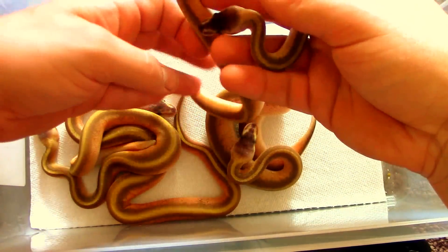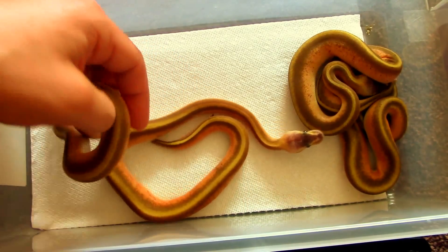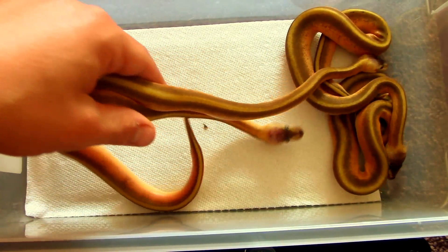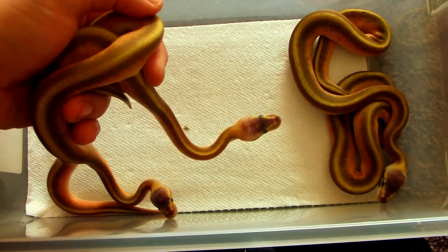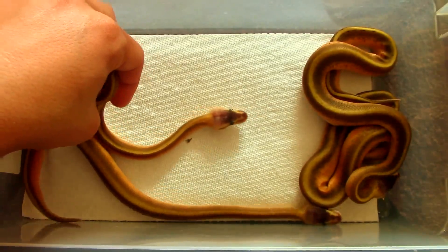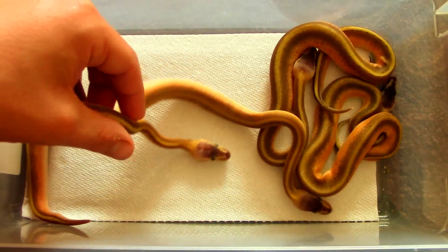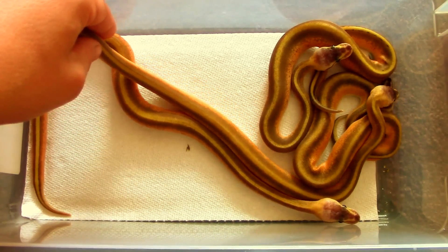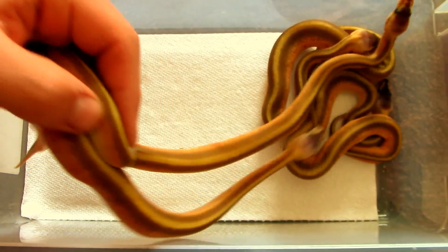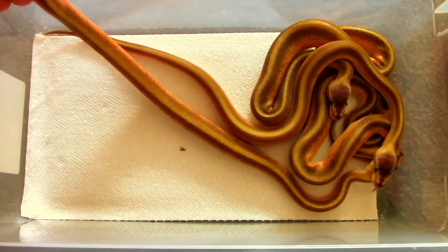I'm going to be keeping a pair back — I'll keep this male and most likely this female. So if anybody's interested in anything from this clutch aside from those two, feel free to let me know. We killed the odds on this one. Stay tuned — we're going to be shooting more videos. I'm waiting on that Blackhead Orange Ghost Genetic Stripe to shed out — she's awesome. Go check out Clutch Number Four's update for 2016. Till then, I'll see you guys later. Good luck everybody, hope you're having a good season.